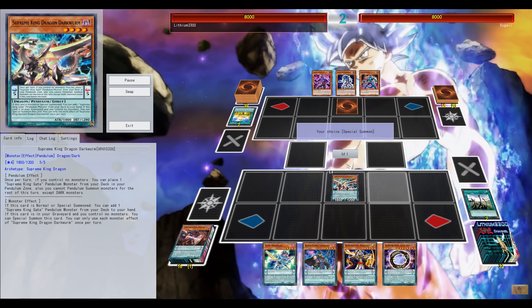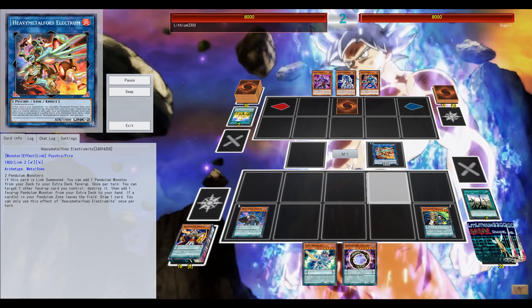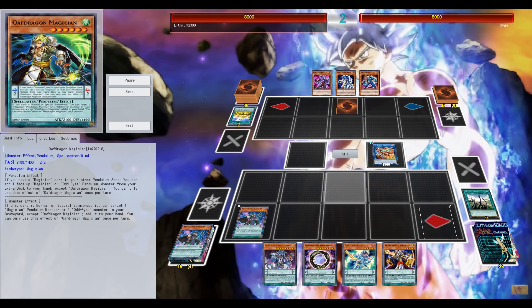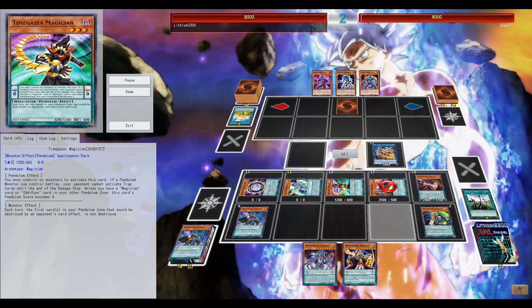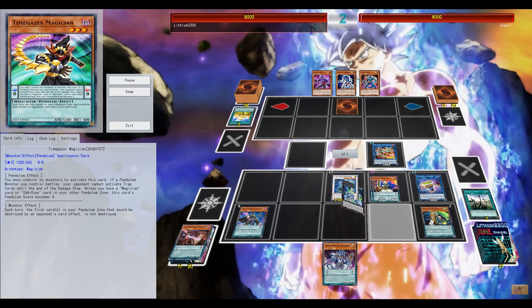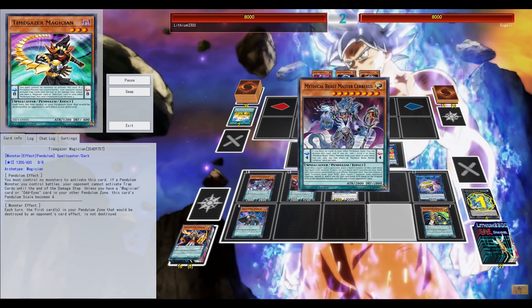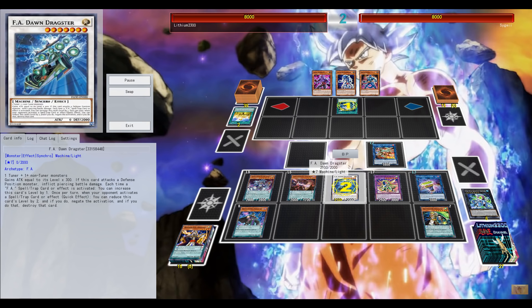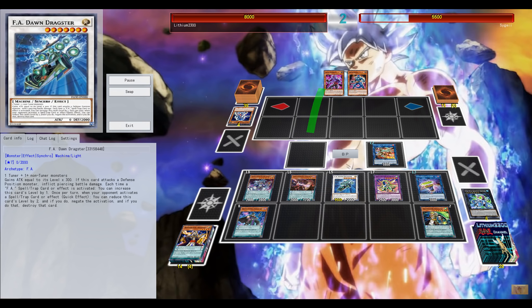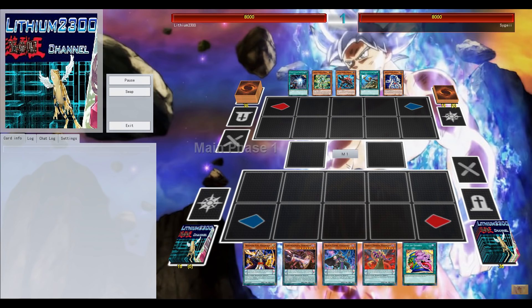Next duel against Gokis. Not really TCG here with the Stromberg. Well, Stromberg is okay if it goes off, but you're sacrificing a normal summon — and in this case if your Stromberg gets Ghost Ogred, what are you going to do? You just sacrifice your normal summon for basically nothing. And he did have the level 4 Gokie, so you just don't use the field spell and normal summon the Gokie, get the extra normal summon and go from there. Of course it's much easier to talk about seeing both hands.